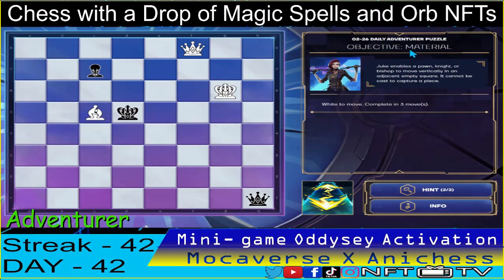For the adventure level, we have the objective material. We have to complete in three moves using the juke spell. We'll just capture the queen here, but we have to use the juke spell first.